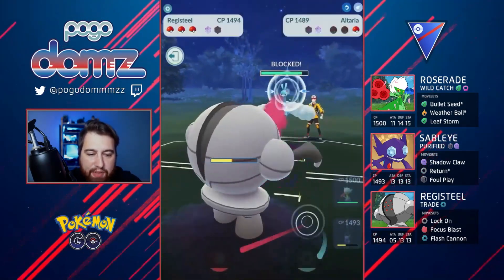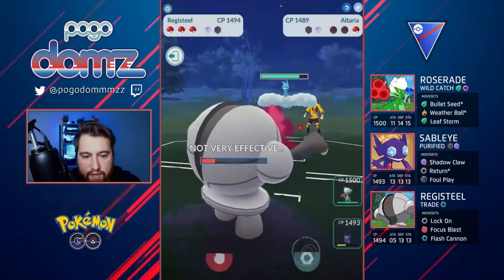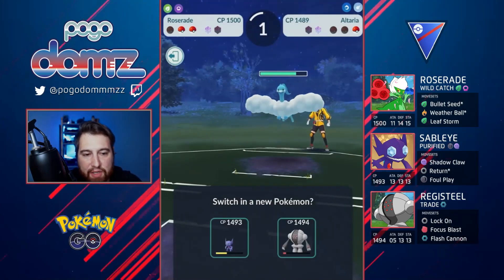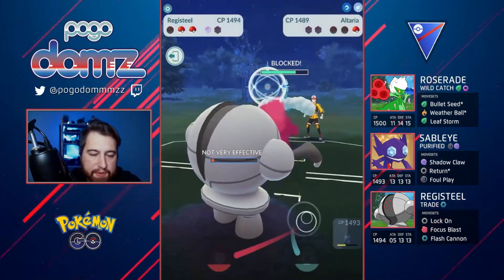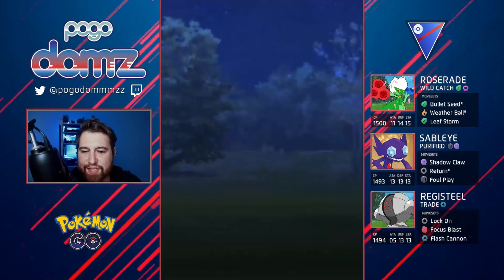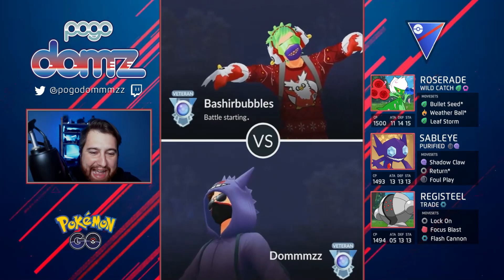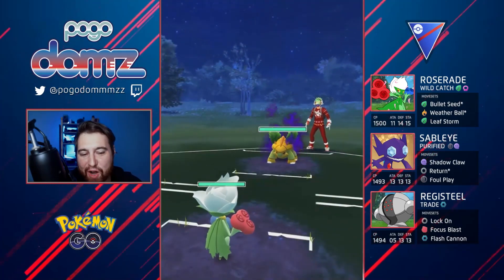We have Altaria in the back, so really the condition that will help me win is Sableye — just sticking around to get some shields out of Altaria and being extra careful not to let it farm too much. I sack the Roserade here because Leaf Storm is not very effective and chipping away with Weather Ball is just not efficient. Two shields are down and I'm hoping I can get to the Return — but we just lost it there. It was super super close. I think the Return would have knocked it out, but it was a close match either way.